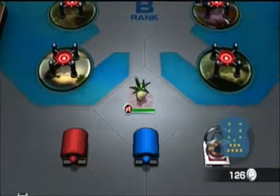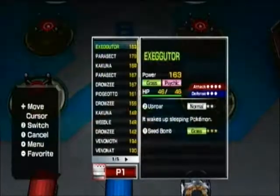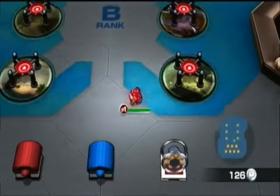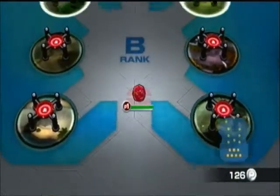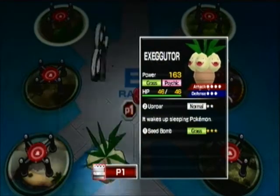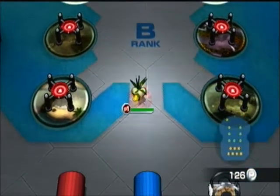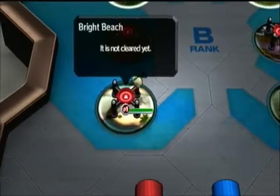Hello and welcome back to Let's Play Pokemon Rumble. Just to let you know, I tried to teach Parasect some new moves. I only got Hidden Power, which is a bug-type move for him. That's a little bit stronger than his last bug-type move. I was hoping to get a Grass-type move, but that didn't happen. So we're gonna switch to Executor, which is a Grass Psychic Pokemon, and he does have a Grass-type move, so we're gonna go into Bright Beach.